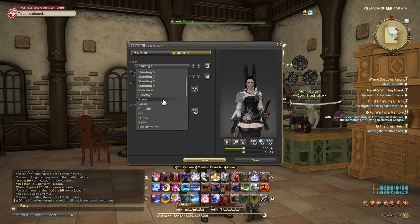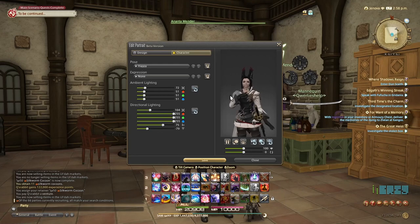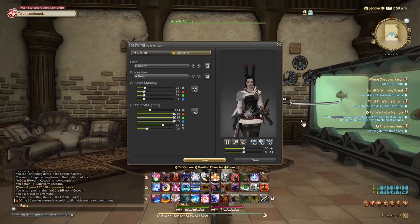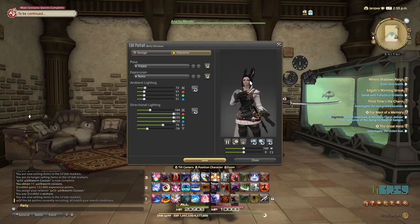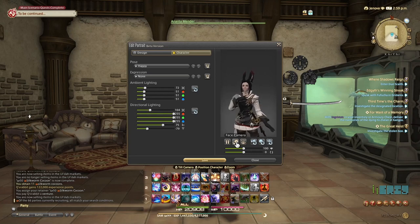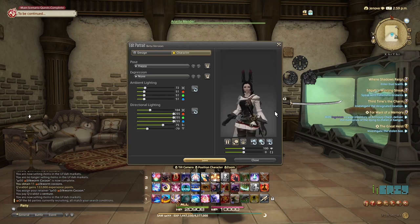From here you choose an expression — let's do happy. Your character will still move around if you hit your auto-move button. You can tell the character to face the camera with this button and they'll look at the camera, so you can turn them. This button will tell them to make their eyes look at the camera.